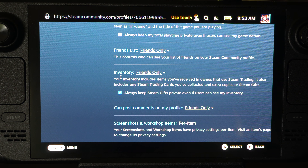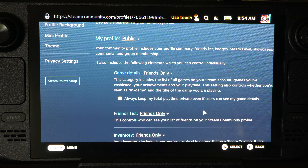Then we've got Inventory. You can post on my profile — Friends Only. And then Screenshot and Workshop Items, though there's no selection for that.